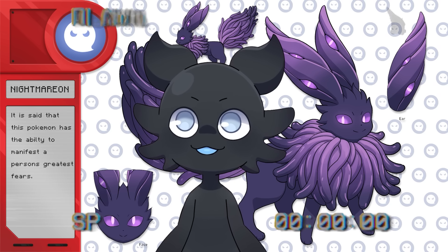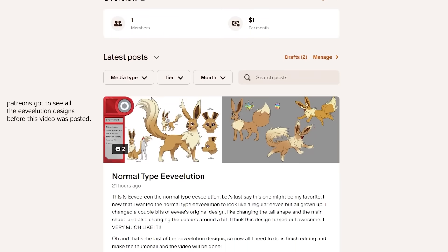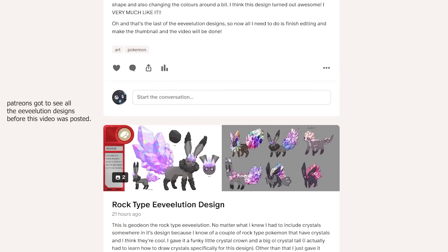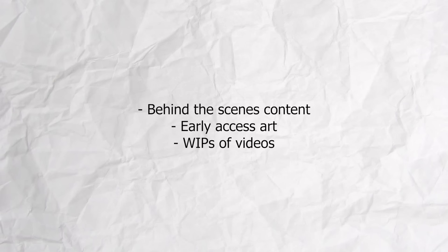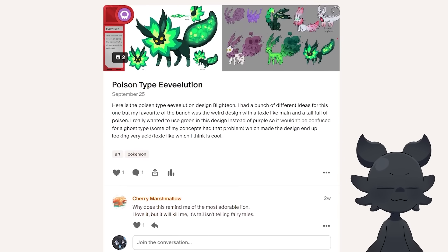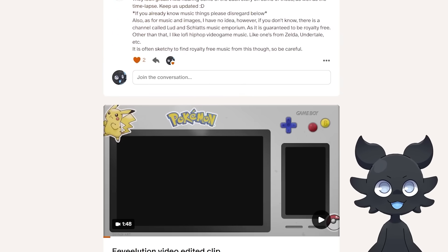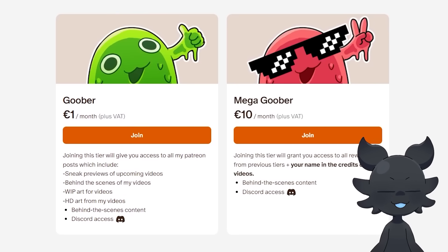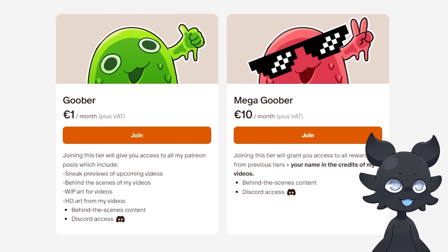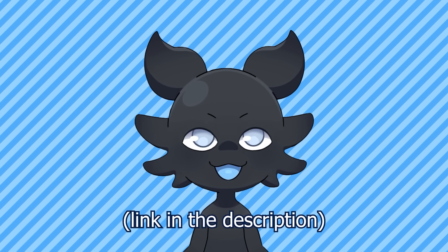Before we continue, I'd like to tell you about my Patreon. I've got two Patreon tiers — for as little as $1 a month, you can see behind-the-scenes content and early access art and work-in-progress for videos. All these Eeveelution designs were posted on my Patreon before the video came out. I also have a $10 Patreon tier which puts your name in the credits. Make sure to check out my Patreon and let's get back to the video.